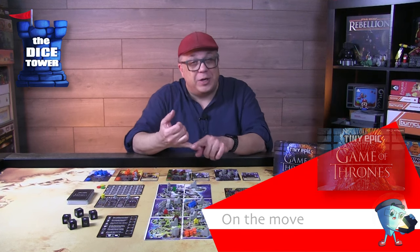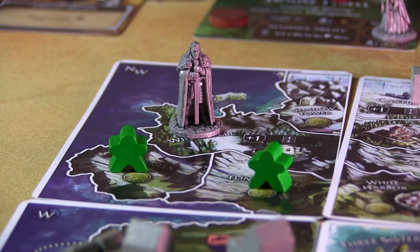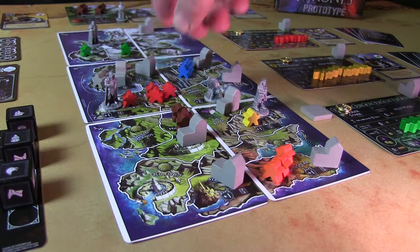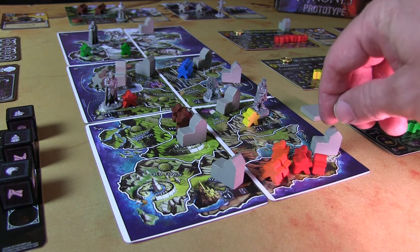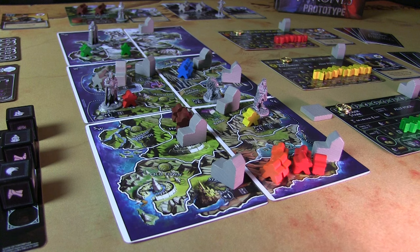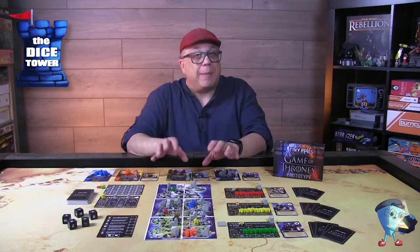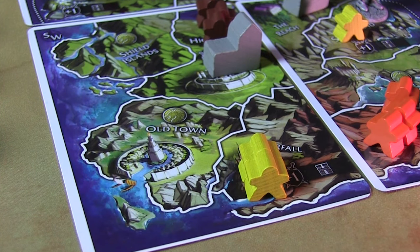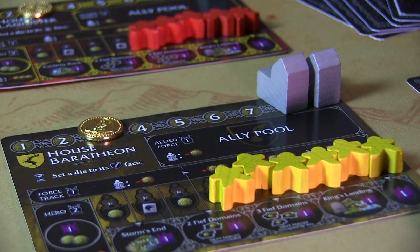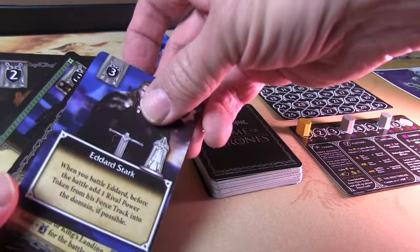For movement, you have marching and sailing. Marching is about moving troops up to two adjacent domains on smaller pieces of the map. Sailing is about moving whole map tiles — moving around different oceans and allowing you to traverse up to two areas, moving around the map very quickly. You cannot move to the north, as that is frozen and where the White Walkers are. When you land in a domain with a castle and no opposition, you can claim that castle and put it on your player board, gaining strength — you'll eventually need at least three castles to take on King's Landing.